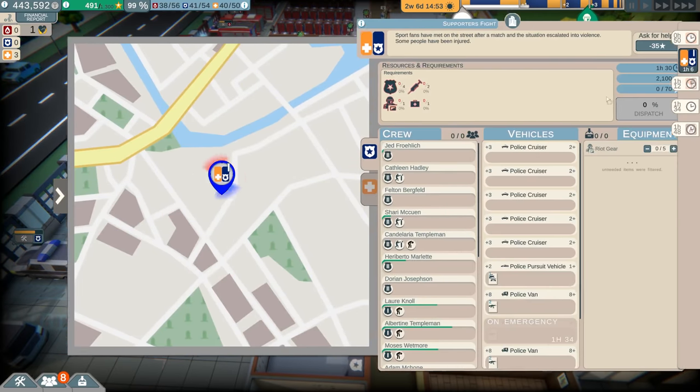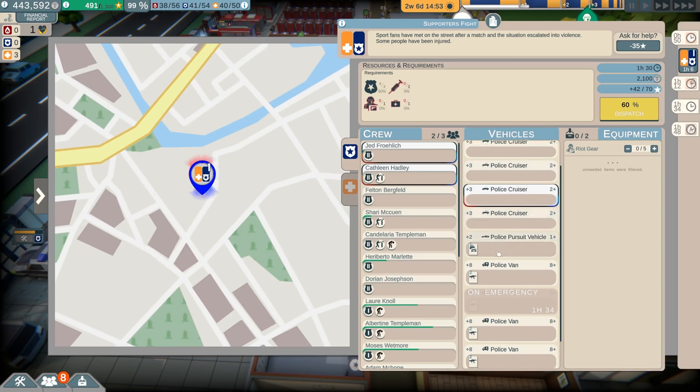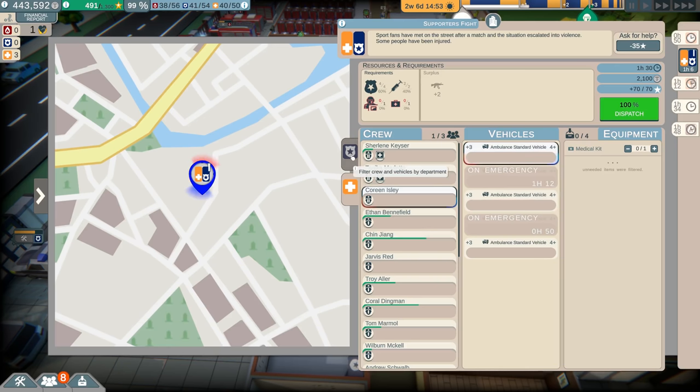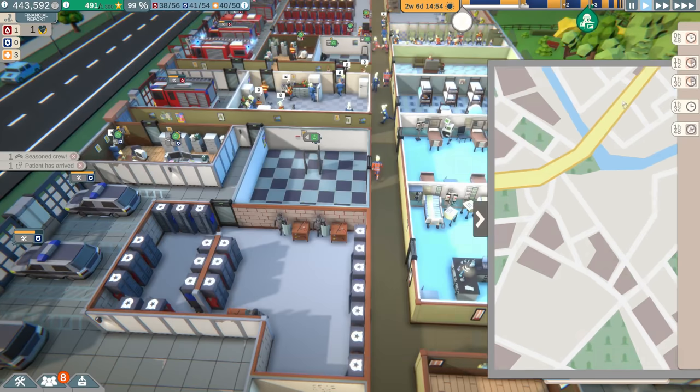We have a supporters fight — oh, it's a sports fan thing. This is a medical and police one. Let's get this done. Maybe the food festival was just the one event there, and that was actually a cop thing. I'd be okay with that, because honestly I was a little afraid of that event. Let's send an ambulance out there. Need one riot control gear. 115% — yeah, we've got this.